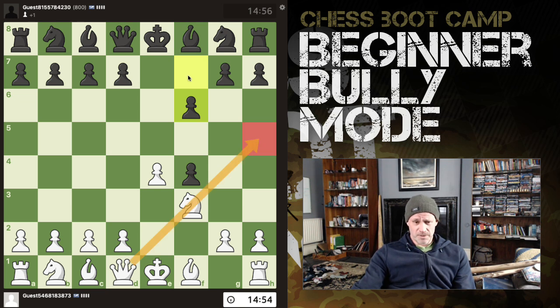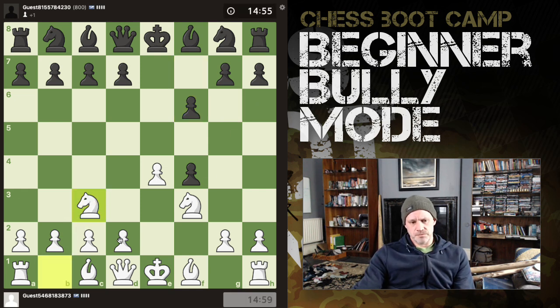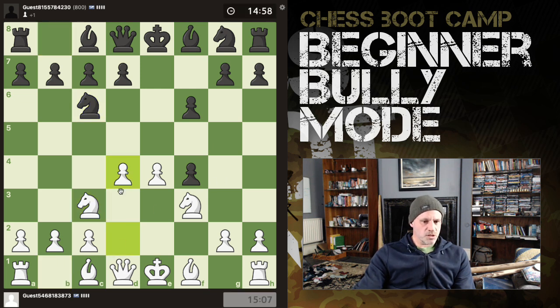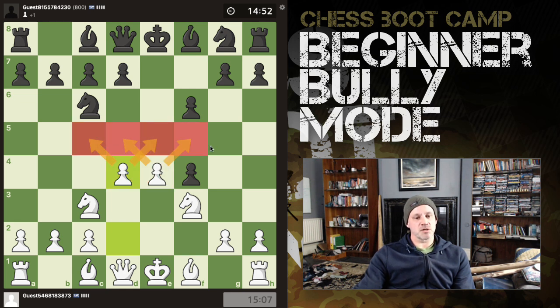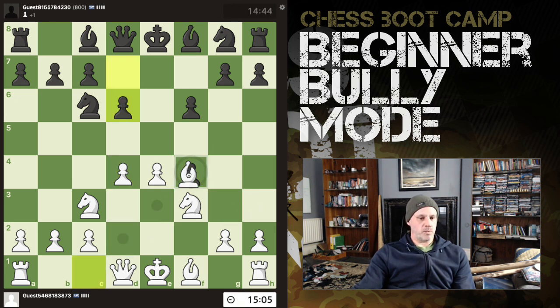I'm thinking already about this. No, he's moved the f-pawn, but he does have g6. So that's just developed. d4 is also a good move here. So I've given up a pawn, but in compensation I have central control — two central pawns, nice control over these four squares on my opponent's side of the board. That is the point. And also, having moved the d-pawn, we can also recover our gambited pawn, and then we've gained a nice centre at no cost. Bishop might often drop back here as well. Let's win back the pawn.